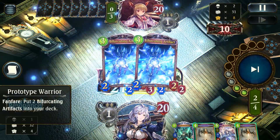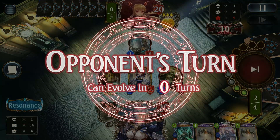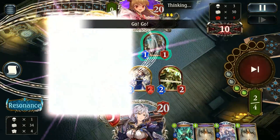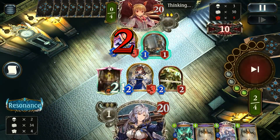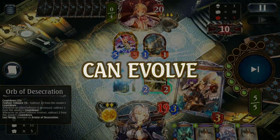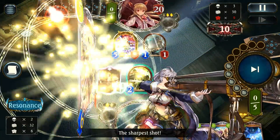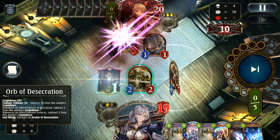Prototype Warrior — pretty solid turn 2 play. I don't unfortunately have any other play; wish I had a better play to go with it but we'll deal with what we've got. Trill — not a bad one for our opponent there. We should be able to take out this board pretty respectably. Displacer Bot is definitely going to work to our advantage, and Bifurcating Artifact is actually the perfect one to get as well. We're going to do some pretty mass drawing next turn.